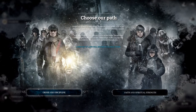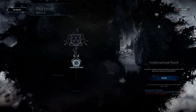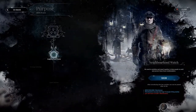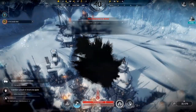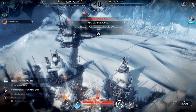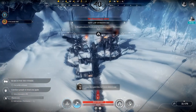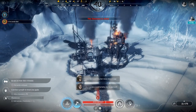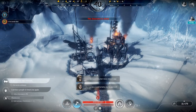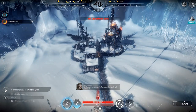We can choose order and discipline or faith and spiritual strength — I'll go with order and discipline. I've got the neighborhood watch option: 'We need to mobilize and stand together to help people in need and protect them from troublemakers.' Seems like a good idea but I worry where it might lead.